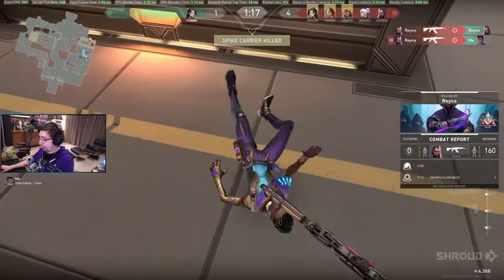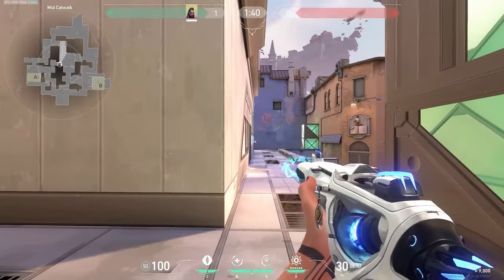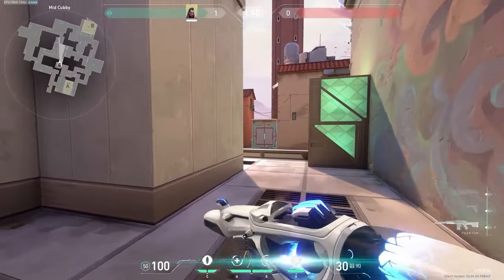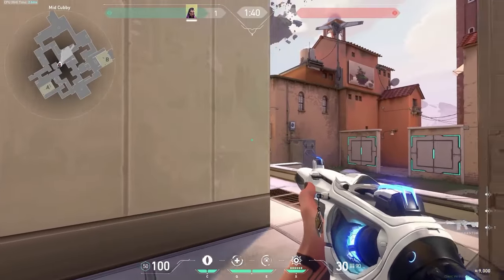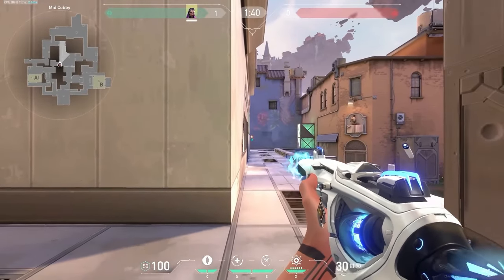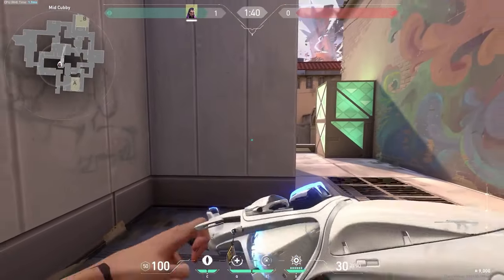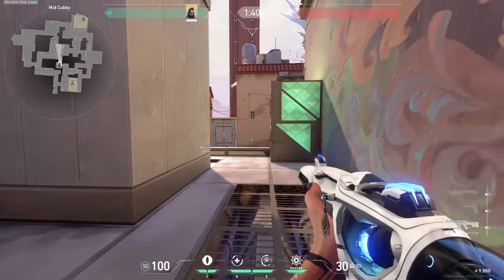Other agents and duelists can't really do this. When they peek and they get a kill, they're kind of stuck there — they can't just immediately teleport back. But with Reyna, you have that special ability. For example, if I peek top mid right here and I get a kill, I can immediately dismiss out and get back to safety without being exposed to tiles or any of the other angles.